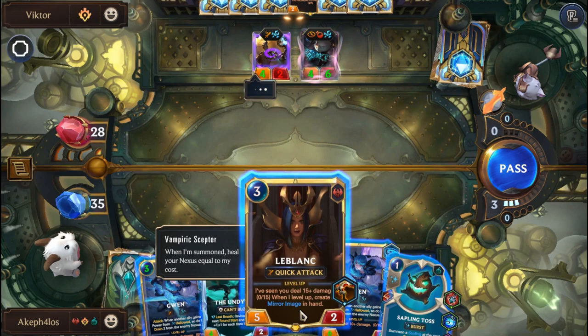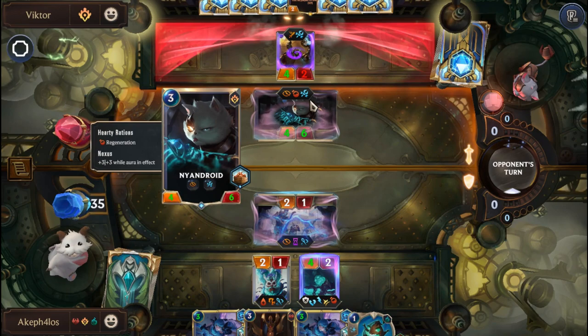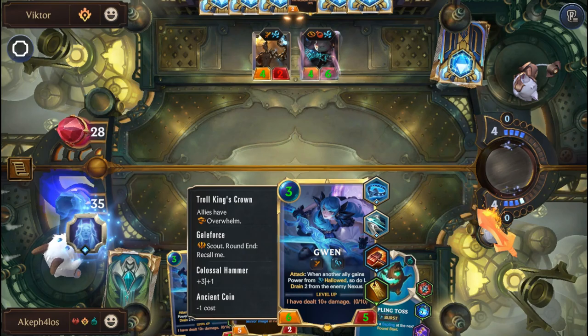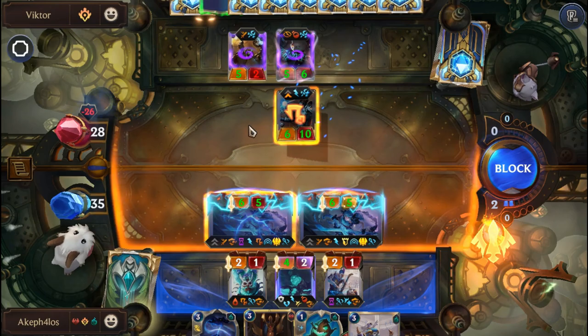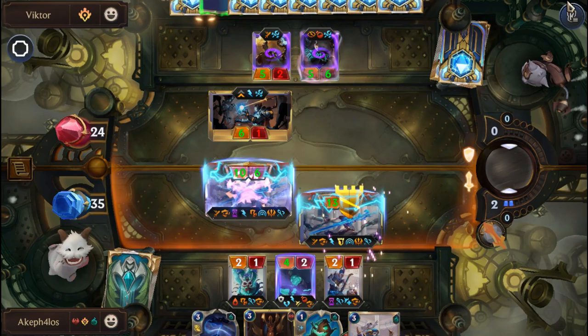We'll put on the Undying, block with this guy, get the regeneration — it's fine. Viktor is going to come on next turn. We'll bring on Gwen. We get Challenger on the Ephemeral, which is great — we can just drag the Ephemeral Viktor to challenge him. We should get the win.